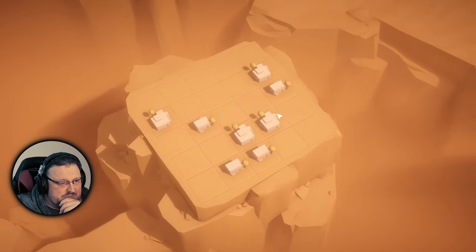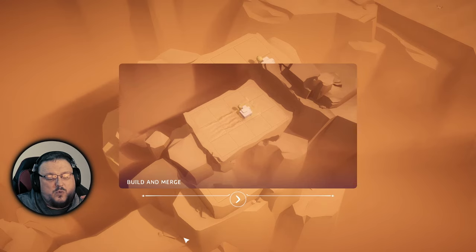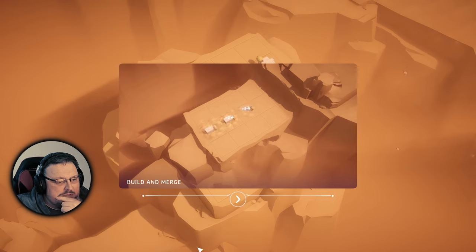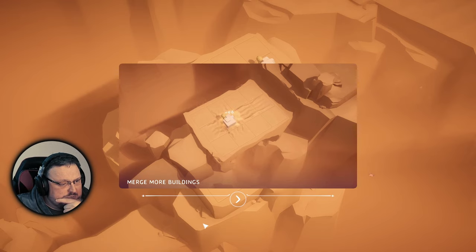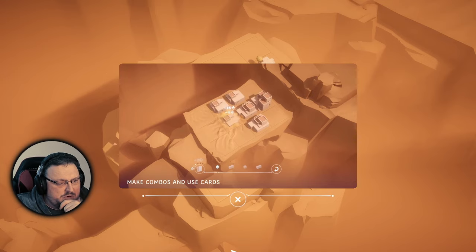Let's play. So how do we play? You build and merge - you make three houses and that makes one, because that's the aim of the game. Merge more buildings! How did it do that? So it's like you want to get it all crafted up and built up - this should be fun. You can make combos and use cards to generate as well.